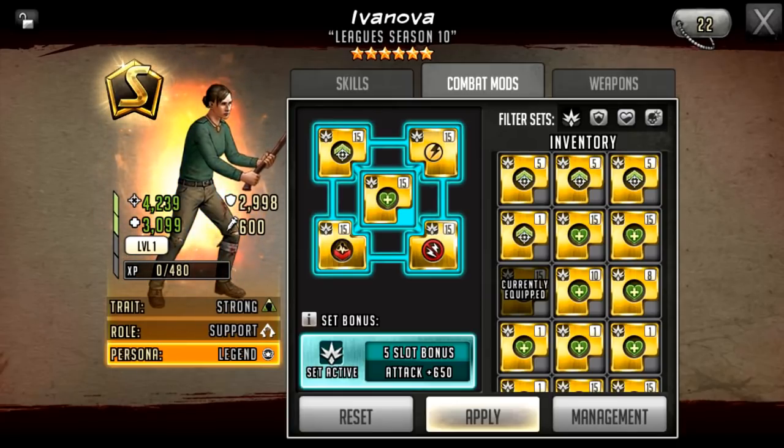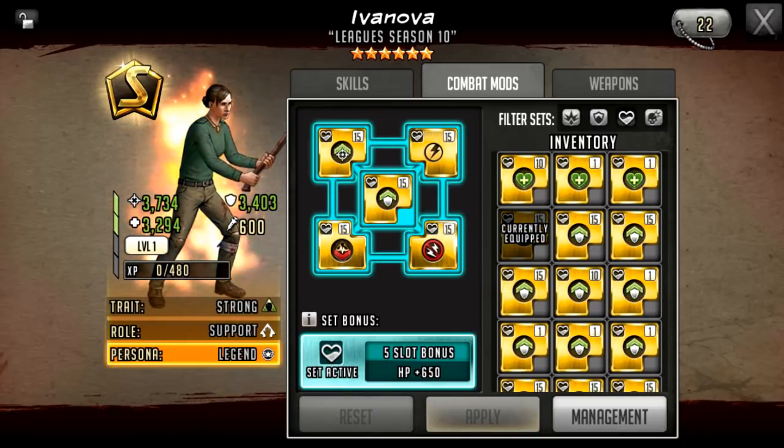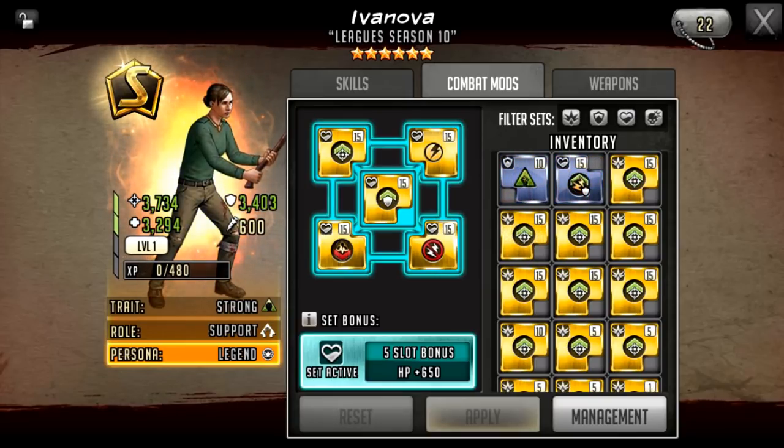So this is how I'd build her if you wanted her as a damage dealer. This is how I'd build her mods if I wasn't purely relying on her for damage — if I had other damage dealers, which I do. If you have an attack team with two other damage dealers, you don't really need Ivanova to hit as hard. Ivanova's survivability will be more important to your success. The only real difference here is I've changed to a defense mod over an HP mod and changed from attack set to HP set, so her HP and defense have been boosted slightly.